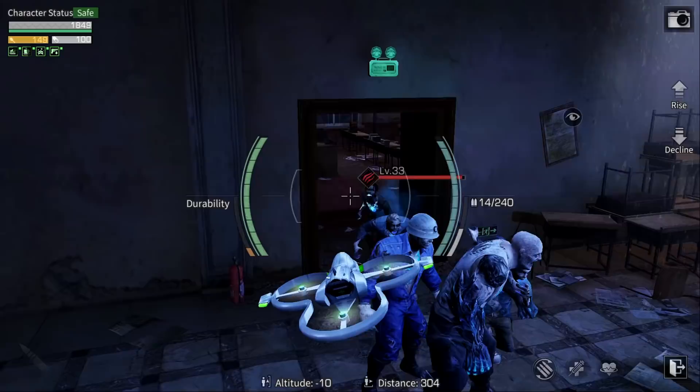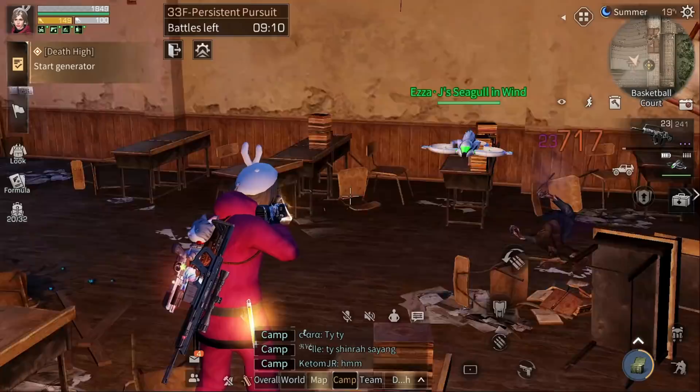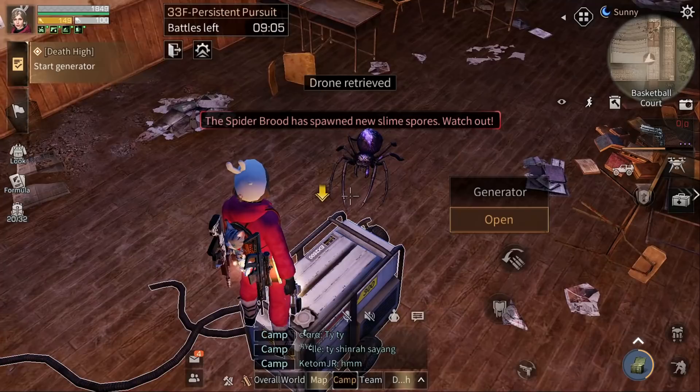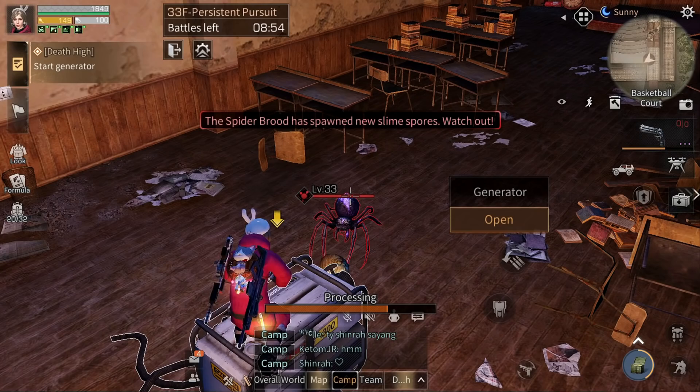In here I try to lure out all of the zombies first using my drone, then let's try to lock the doors. Now let's see if the spider can actually hit us on top of the generator — and it cannot hit us.